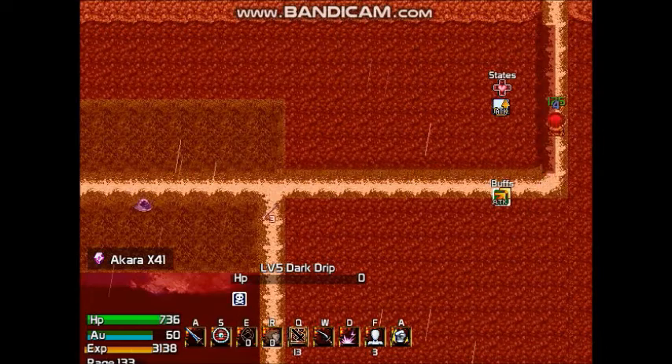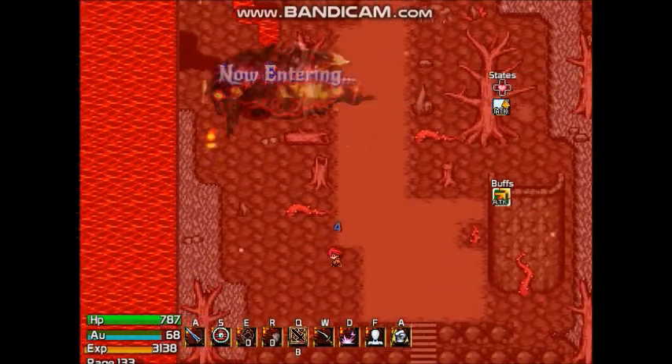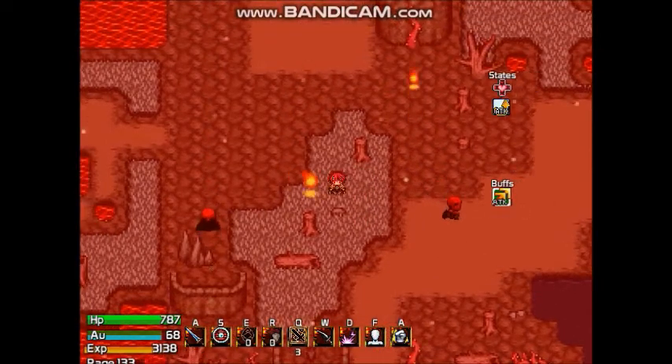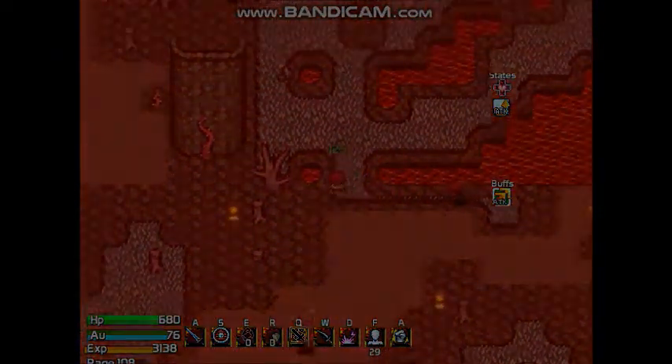Number 6. Ashfall. Ashfall is another optional area that is rather massive, with lead-red skeletons known as life-takers and ember spirits lingering about its volcanic ash landscape. What could be here, you might be wondering? It's a secret.